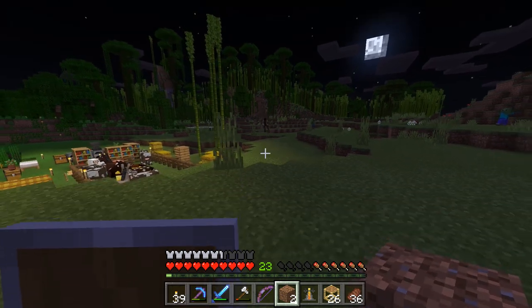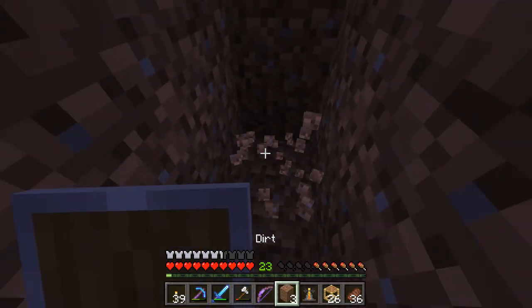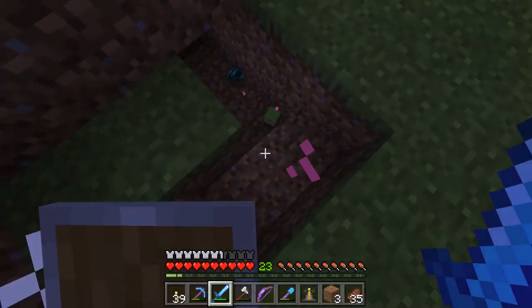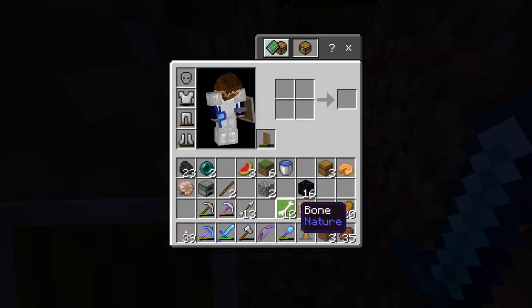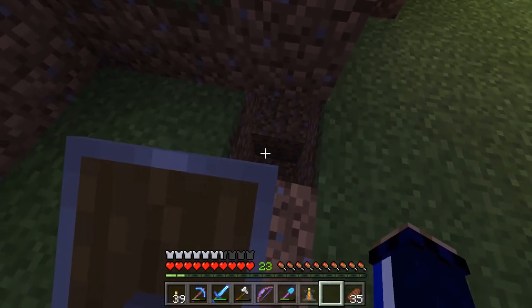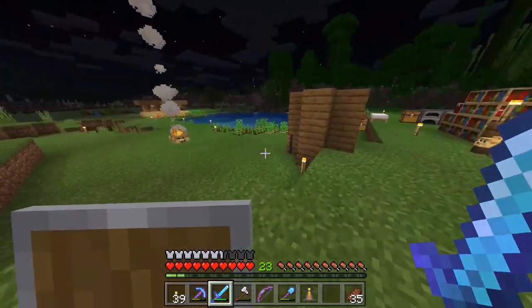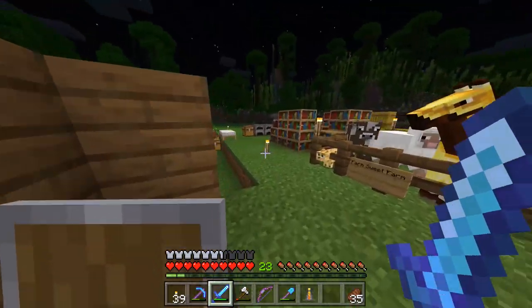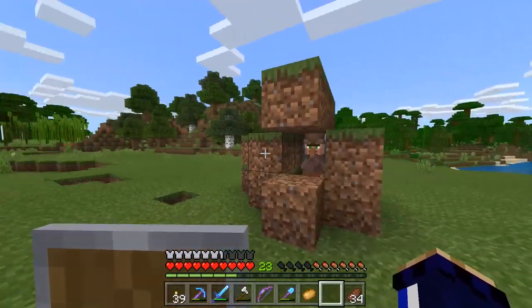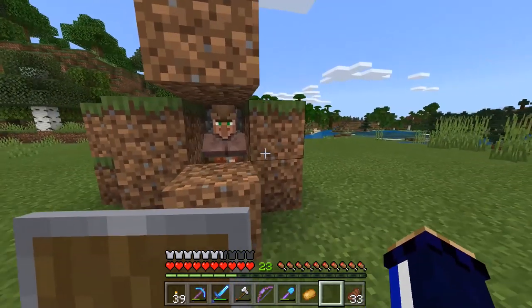There's one right there — I'm going to see if I can lure him over here. Looks like he is going to get mad at me. Let's see if we can dig our way down here — come on, buddy, come on down. There we go — two enderpearls for the price of one. Not bad. We'll have to continue to use this sword for its looting two purposes, and we should actually get a couple of enderpearls faster than it would be likely trading with a cleric.